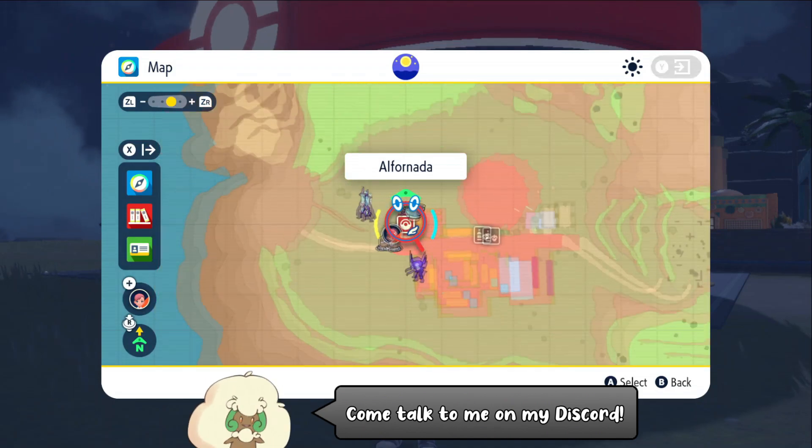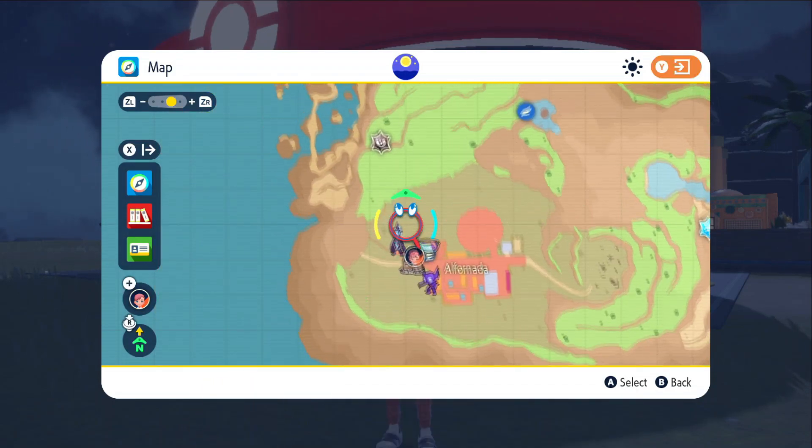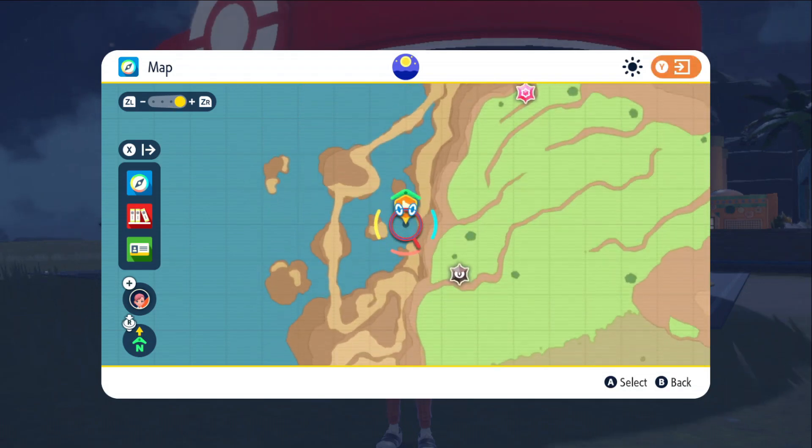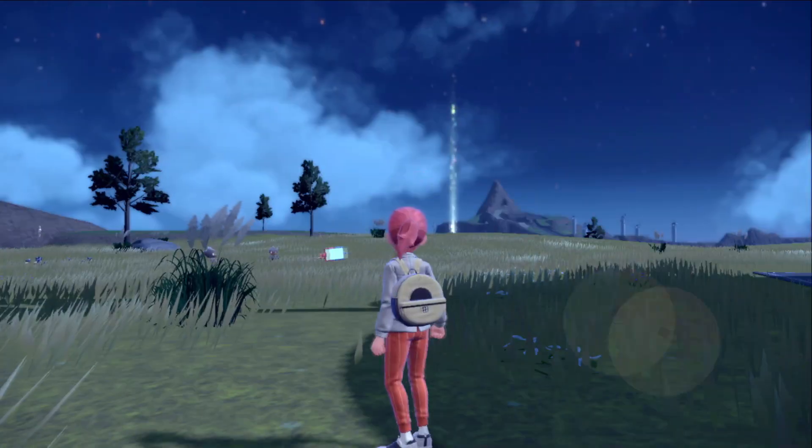You can start off by flying over here to the Pokemon Center in El Fornada and mark this specific spot on the map over here. Just on the coast, you'll find there's a small little area. Mark it, specifically that right there.